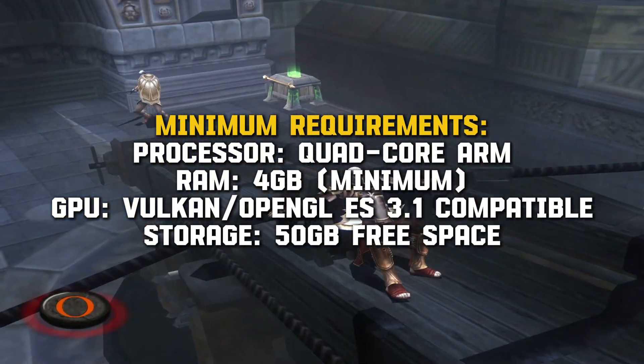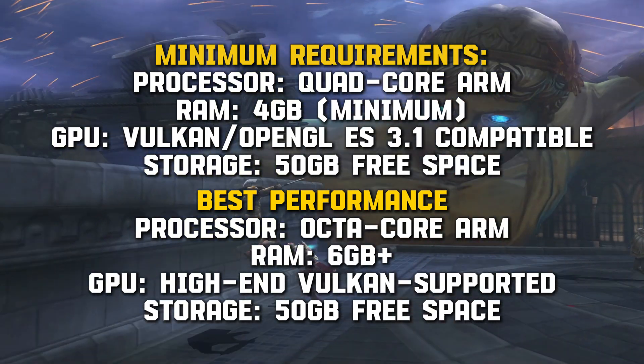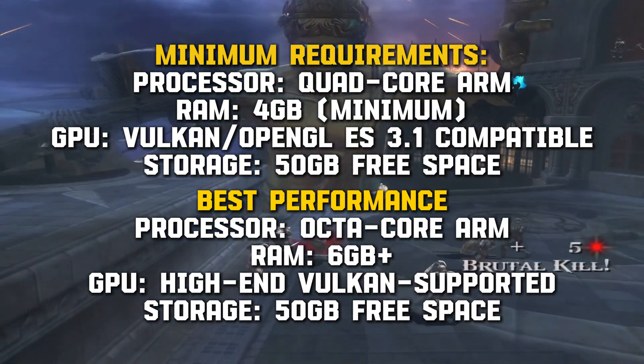At minimum: a quad-core ARM processor and 4GB RAM. For best performance: an octa-core processor, 6GB+ RAM, and a high-end Vulkan GPU.